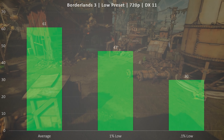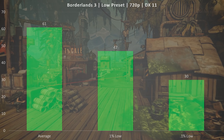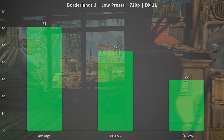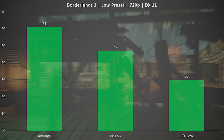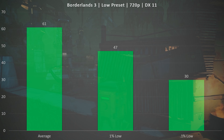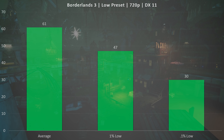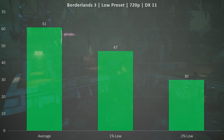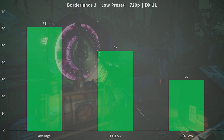If you drop down to 720p in Borderlands 3, we do see a nice boost, with an average FPS of 61. It definitely doesn't look as good at 720p — there's a lot of eye candy added by upping the resolution to 1080p, which is how I'd prefer to play. But if you're okay with 720p and you want those higher frames without investing in a better graphics card, this is doable.